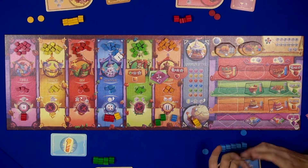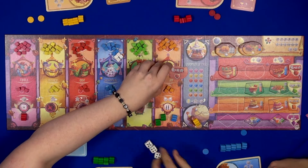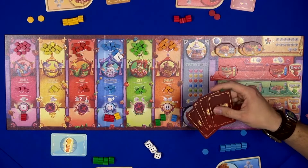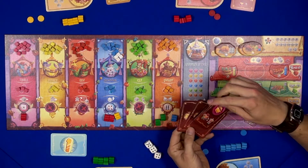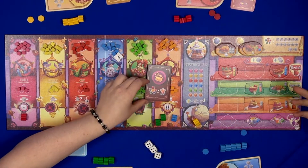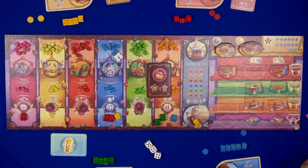How the game works is we start every round with flipping one of those cards. We have event cards and there are four of them that you choose randomly at the beginning of the game. You're going to flip one and there's going to be a special condition - this one, for instance, says in the cooking phase, if you cook up a dish, you're going to get extra victory points. So it kind of steers you in one direction.